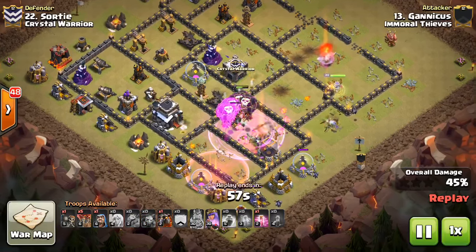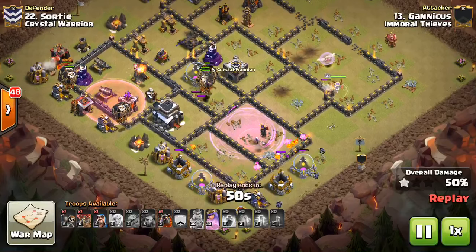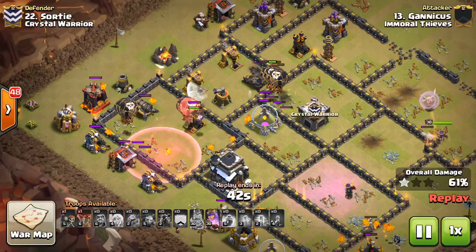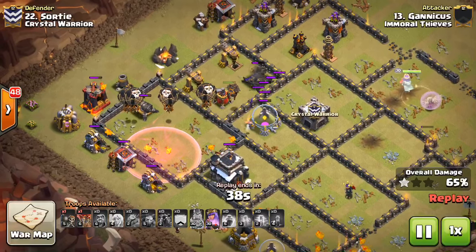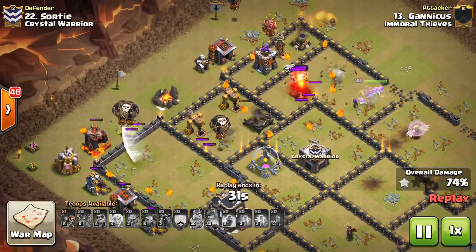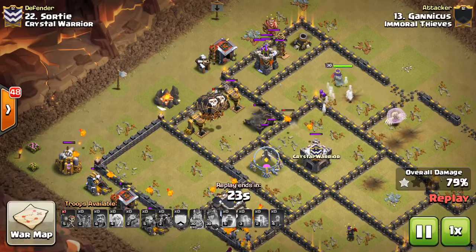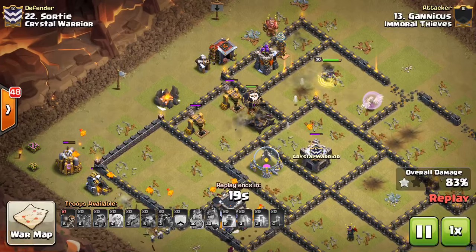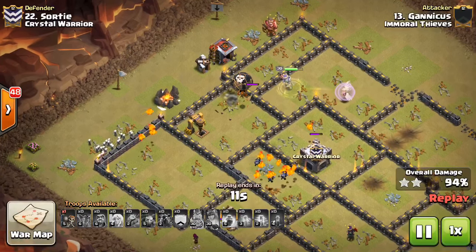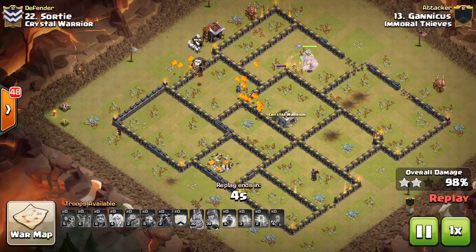Anyway, back to this attack. A Lava Hound moving in — that last air defense doing some work on his balloons, because like I said it just wasn't accounted for in the attack plan. Luckily though the Queen makes her way over, and that's the power of the Queen walk: if things go wrong and you still have your Queen, you're in pretty good shape. She has the ability to pop and she takes out some of those traps, steps up for those last few defenses. Towards the end of the attack nothing can hurt the Queen because the defenses are spread out and not concentrated enough to be an issue for her. There's also a bunch of skeletons running around from a skeleton spell somewhere. But nice attack to Gannicus, and that'll do it for this video.